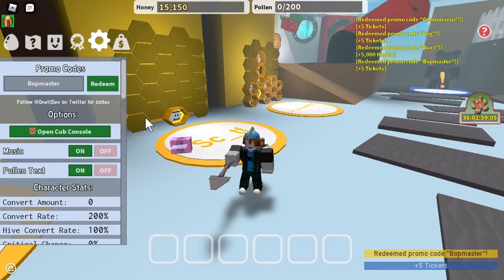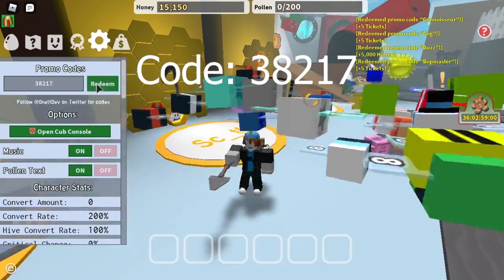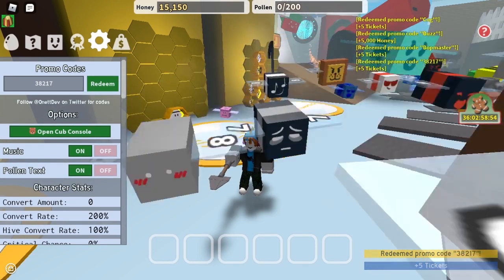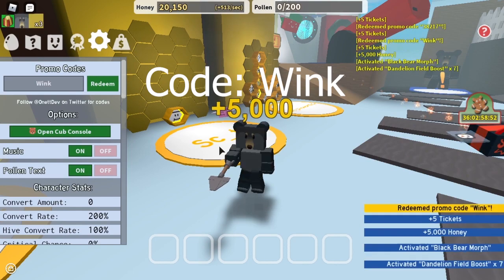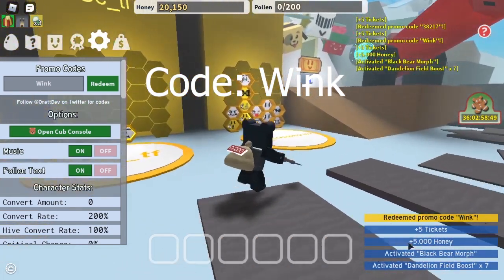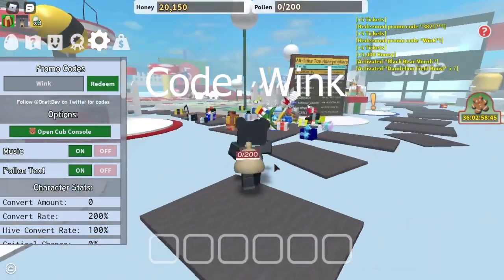The next code is 38217. You put that in, press redeem and you get 5 tickets. The next one is WINK. Type that in, redeem it. You get 5 tickets, 5,000 honey, black bear morph and dandelion field boost.